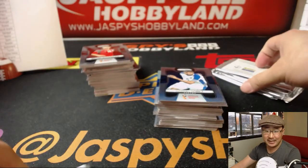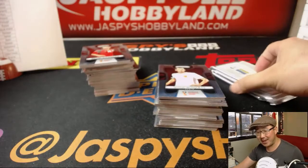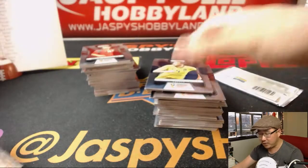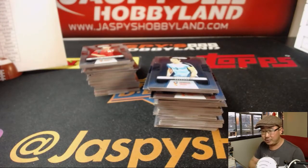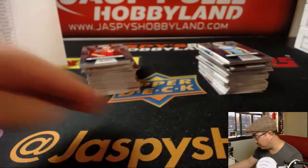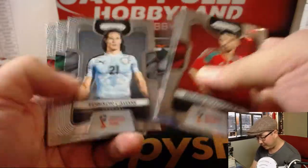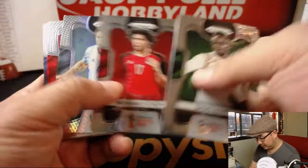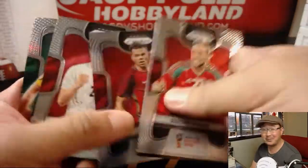Group F: I took Mexico to win the group at plus 550. Before the World Cup I said the only chance Mexico has to win that group is if they beat Germany — and they beat Germany 1-0. So they look pretty good at plus 550. Sweden to advance at plus 135, we'll see. Group G: I have England to win at plus 120, Tunisia to advance at plus 400 — don't think that one's going to happen. Group H: Poland to win at plus 200 — I think they could still do it — and Senegal to advance at plus 140 — I feel good about that. So most of my group wagers are looking okay.